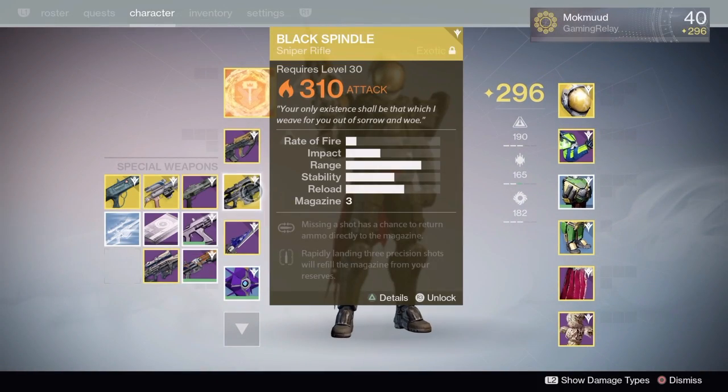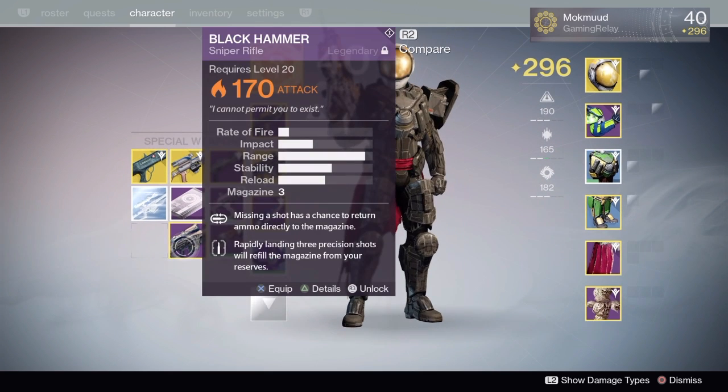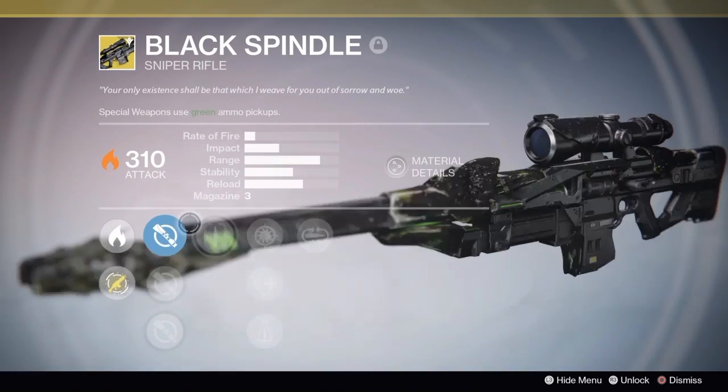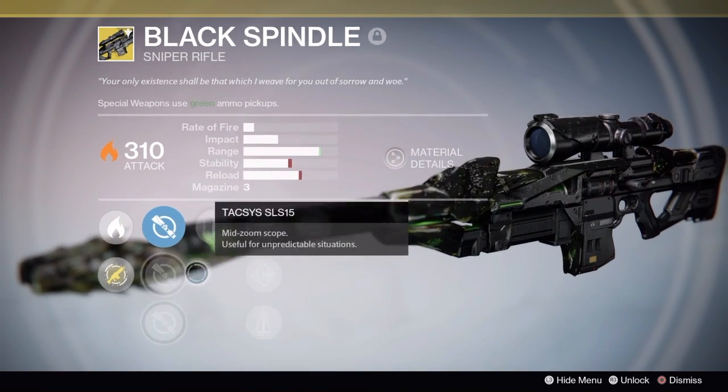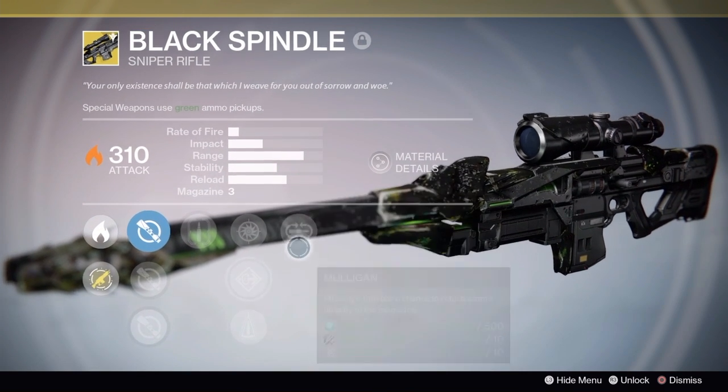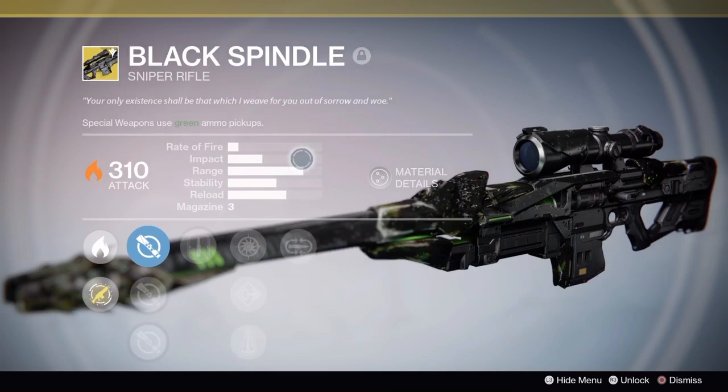Hello YouTube, this is Matt from Gaming Relay and today I'm going to show you how to get the Black Spindle, which is the exotic version of the Black Hammer. It has the exact same perks minus Hive Disruptor and the damage upgrades, but it's 310 and obviously it's exotic. So let's show you how to get it.